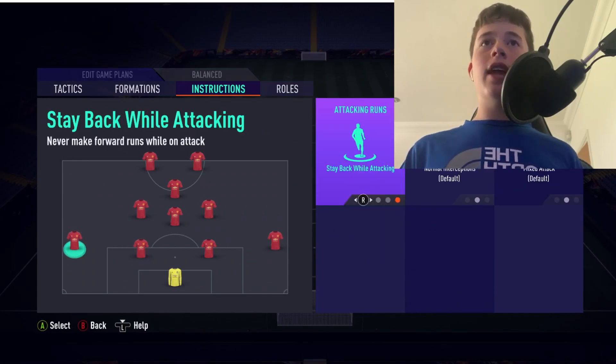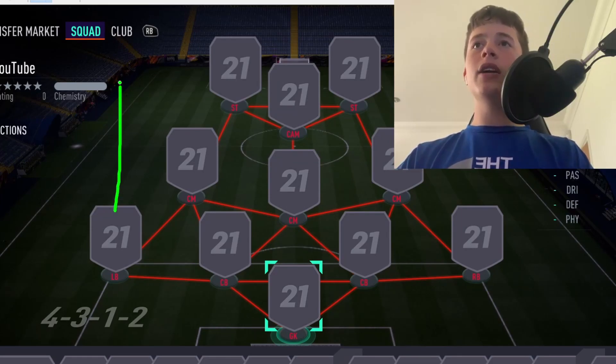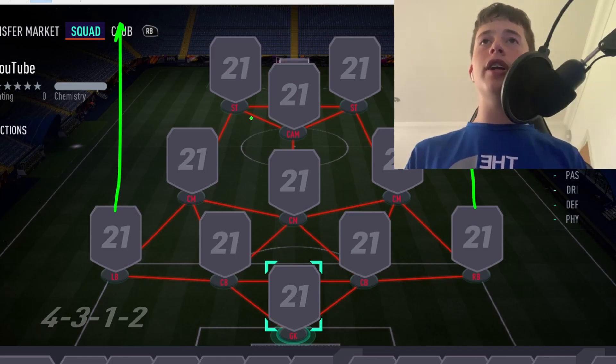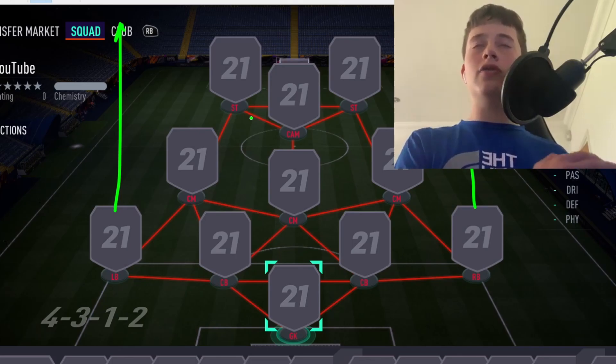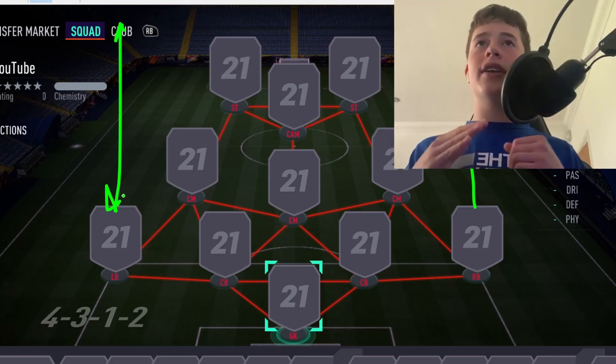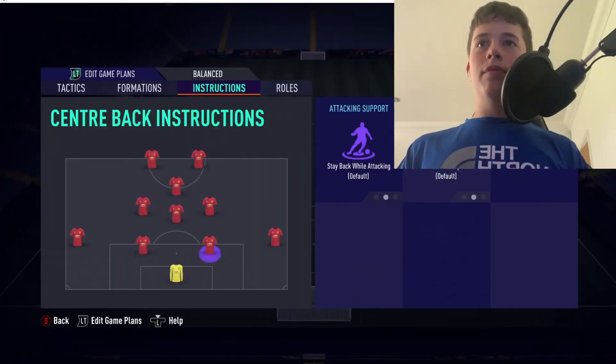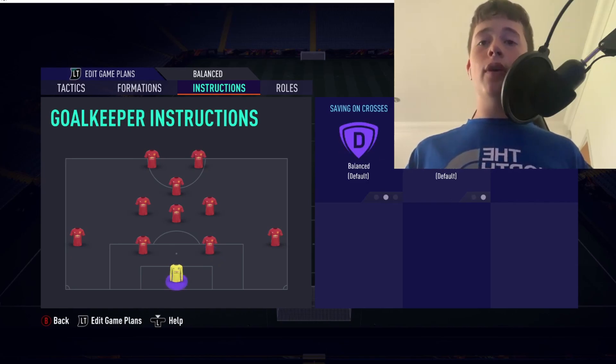For full-backs, use 'Balance Attack' on both — everything else default. Enabling full-backs to push forward makes the CAM's and center mids' lives much easier, because strikers can stay central without needing to drift wide. The full-backs help both attack and defense. This lets the CAM play through balls, overload the box with players, and score goals. It all links together very nicely.